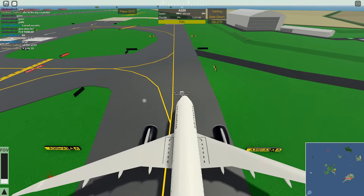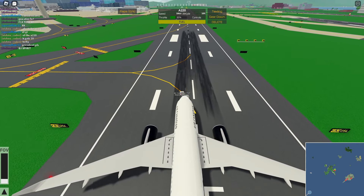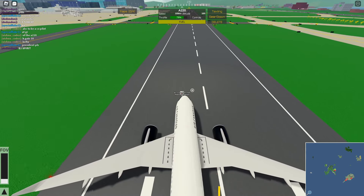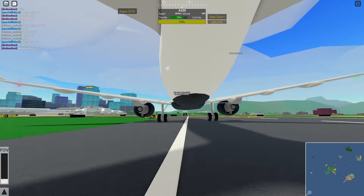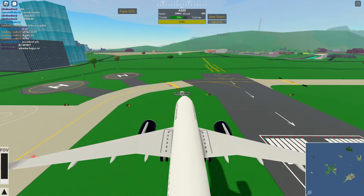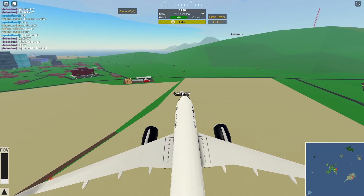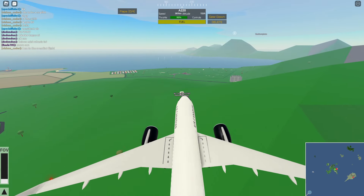Let's just taxi to the runway here. Alright, here we are, lined up to the runway. Let's go 80% throttle to take off — I'm pretty sure it is. Okay, let's get nice and fast. Alright, so that's what we call a butter takeoff, everyone. Let's fly to the snowy island over there.